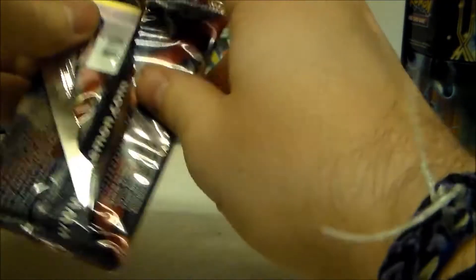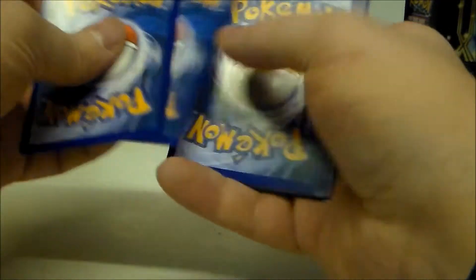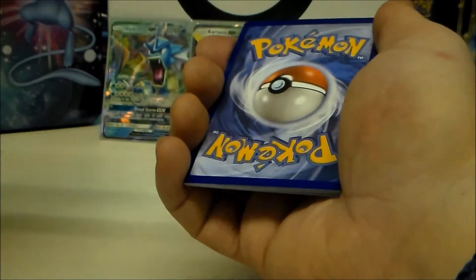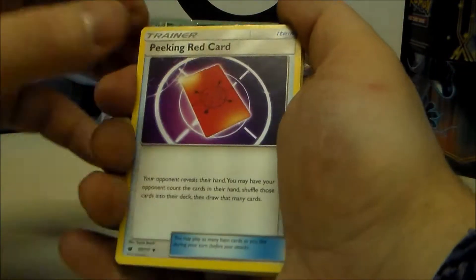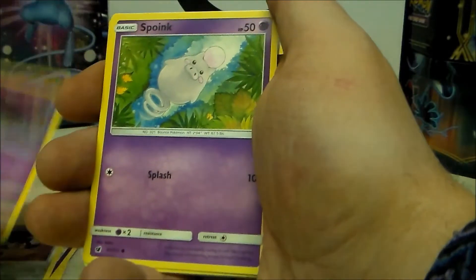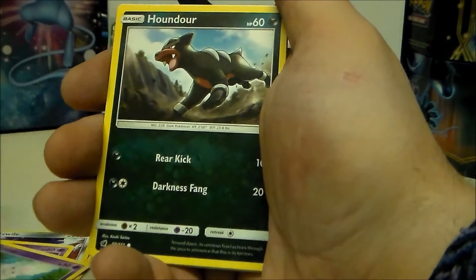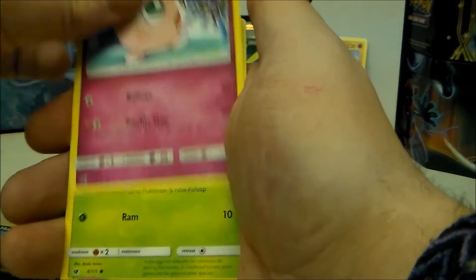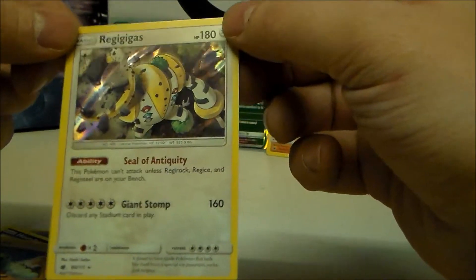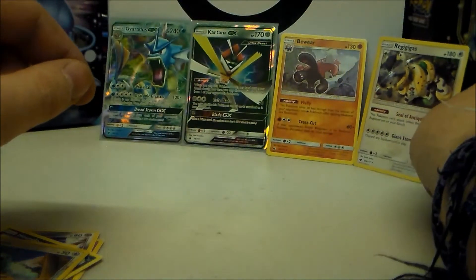Anyone else think Crabrawler looks like Zeb from Star Wars Rebels? Ninth pack, guessing dark and fighting. We get Red Card, Grumpig, Mawile, Misdreavus, Spoink — one of the new Pokémon to come out in the Pokémon GO Gen 3 update — Jigglypuff, Exeggcute, Swablu, and on the end a holo Regigigas! That goes right there next to Bewear.